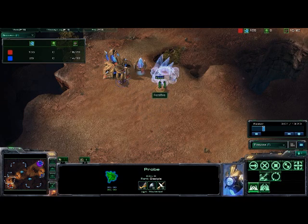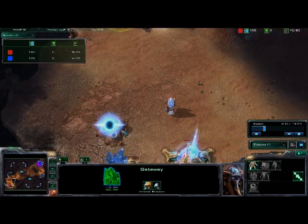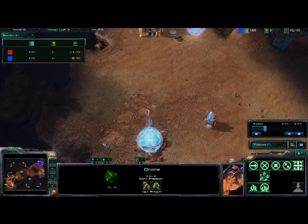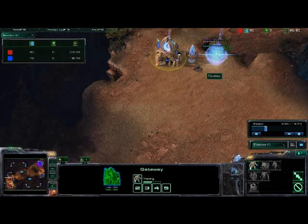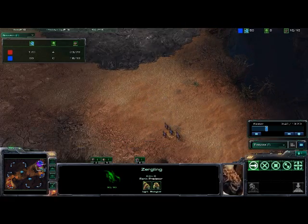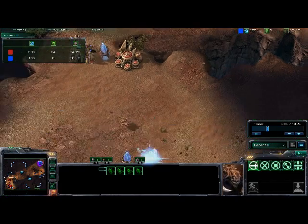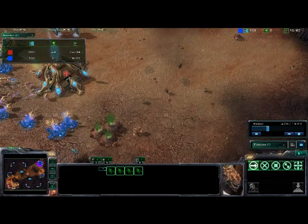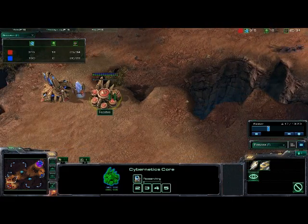Right about here I see he brings his probe over and actually puts a cybernetics core down, so I know he's going to be going fast stalkers. You can see he's not even pumping units out of the gateway just yet, but he is going to be getting an assimilator, which is another telltale sign that he needs gas — and if you put two and two together, it's going to be stalkers. Not too uncommon for Protoss, especially against Zerg, as stalkers are just so much faster than roaches if they're not on creep. I also like to get two or four Zerglings out to get Xel'Naga towers and just patrol around — very common sense.